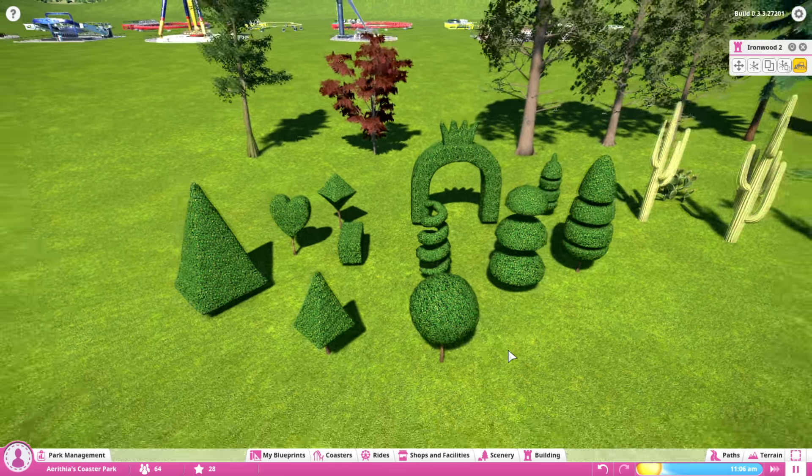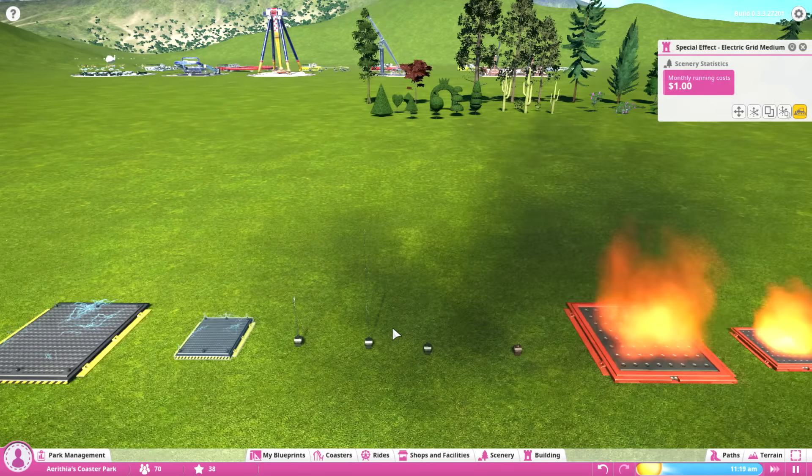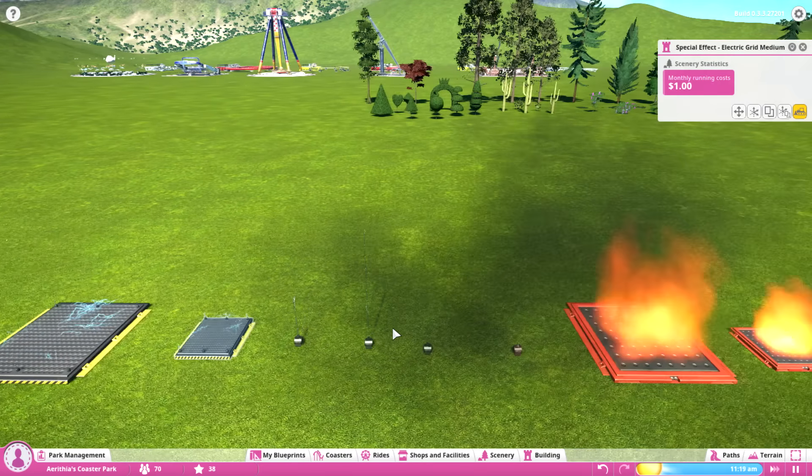Then we have the effects — I placed them all down. We already had the electric rod, explosion, and fire effects. I think the laser effect is new. There are different mist and smoke types, and I'm pretty happy with how subtle they are — they give a great effect without being too much. There are also some really cool new ones that could let you create a huge fountain effect.